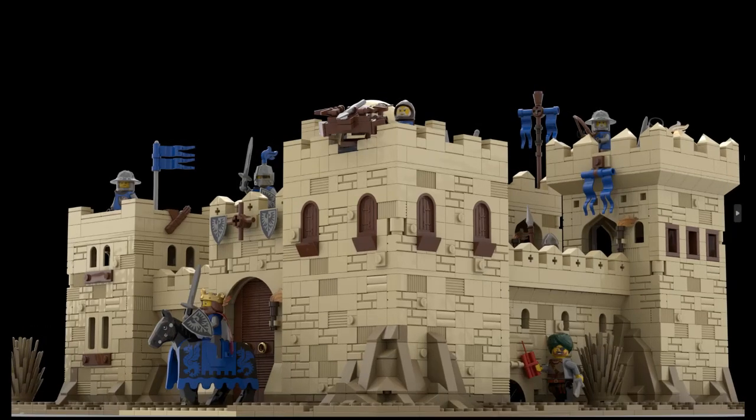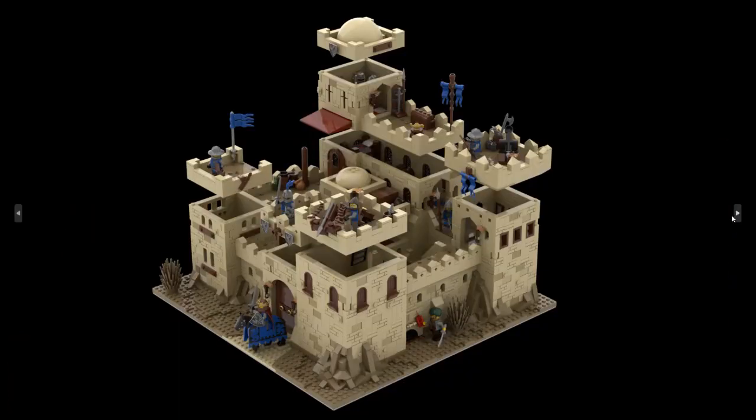Hello and welcome back. Today we want to talk about the Black Falcon Desert Castle, MOC number 123950. It includes 4092 parts, so it's a bigger MOC, and as you can see it's a desert Black Falcon theme. I really dig the colors — I feel this is a really nice build.